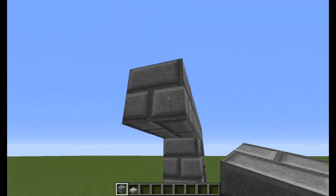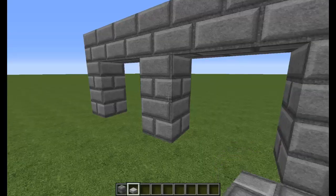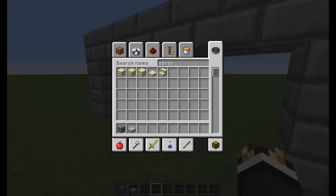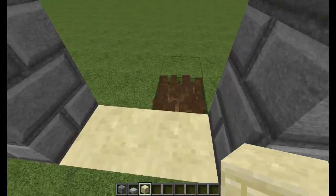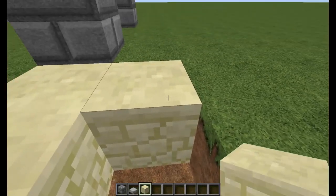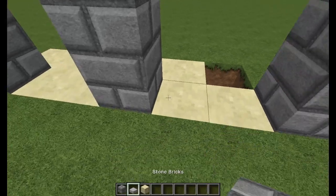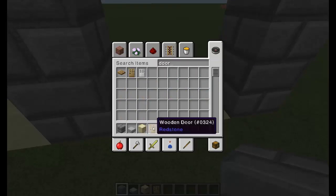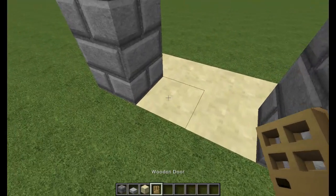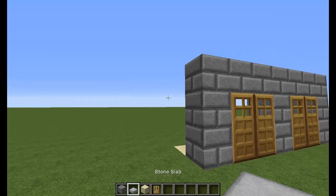We'll probably do two sets of doors to make it an even middle spot. The inside floors I think are going to be sandstone. Now, this will be a long project, guys, but I'm going to try my best to get a lot done on camera. These stone slabs — that's going to be the roof, by the way.